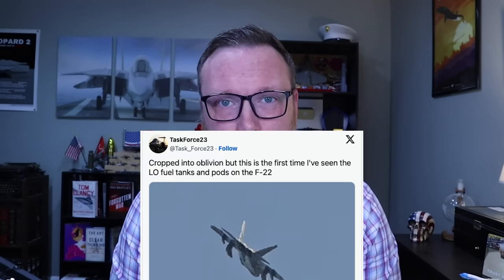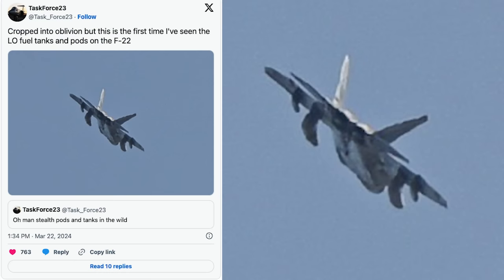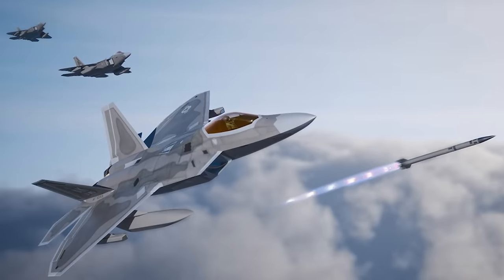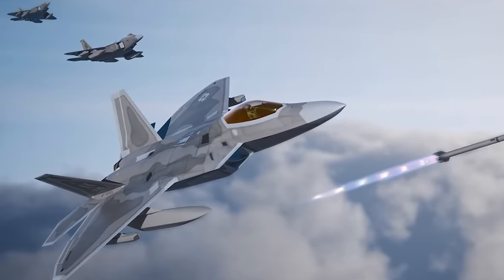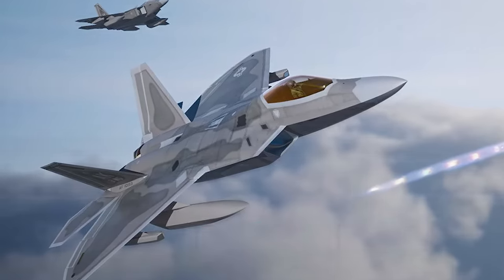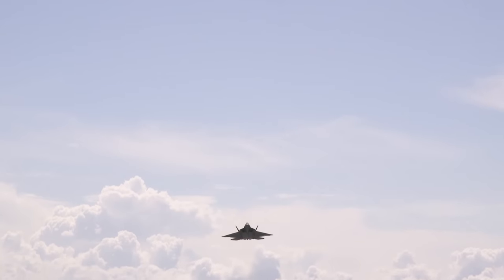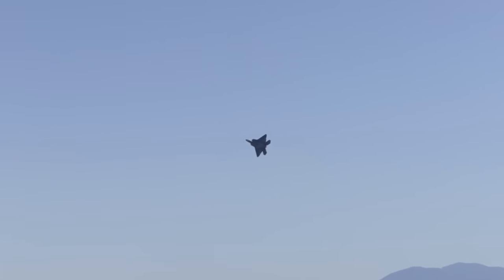We may have just gotten our first glimpse of the Air Force's new upgraded F-22 Raptor. On Friday, a plane spotter account on X known as Task Force 23 posted an image that bears a striking resemblance to official renders of the upgraded F-22, complete with stealth external fuel tanks and outboard sensor pods. Let's talk about the upgraded Raptor, what this means for the future of the F-22 program, and how this informs the Air Force's Next Generation Air Dominance fighter. I'm Alex Hollings and this is Air Power.